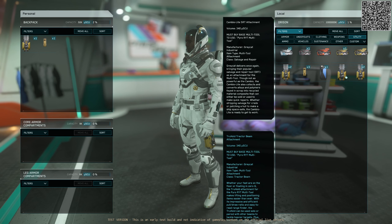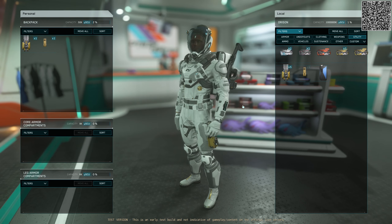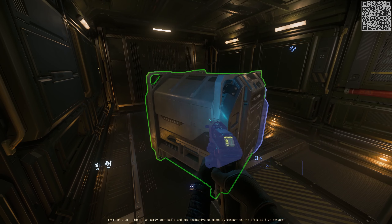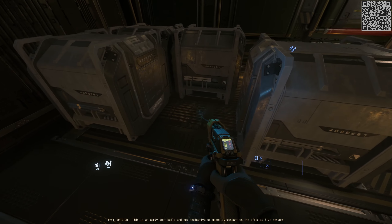You can generally find these at landing zones, the orbiting space stations, as well as Lagrange points. The reason you will need this is because you will have to move the cargo boxes around in your cargo hold as they are filled with RMC and processed.